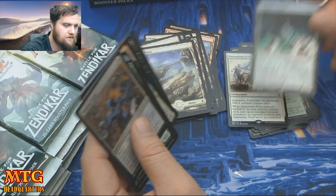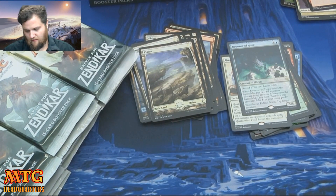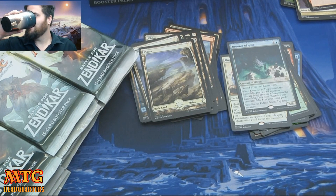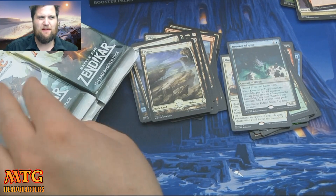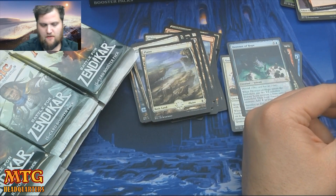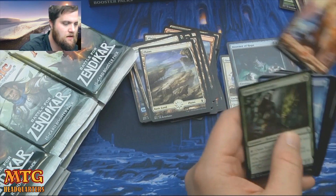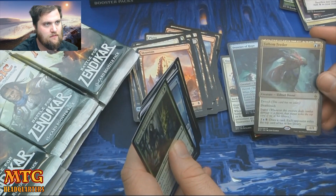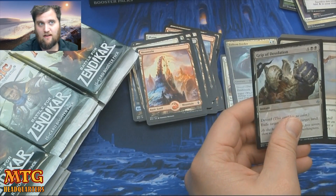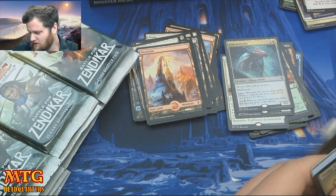Rolling Thunder — I think it's overrated. I think people originally thought it was easily first-pickable in draft, but I don't think so. Maybe in the landfall deck, but it seems like every time you cast it it's three or four damage, and you're taking your whole turn. If it's to their face and it wins you the game, sure — but I'd take Grip of Desolation over Rolling Thunder every day and twice on Sunday.